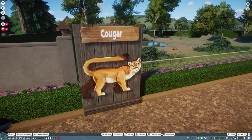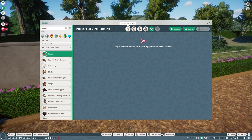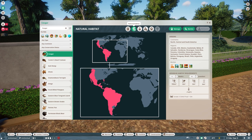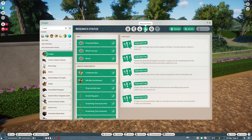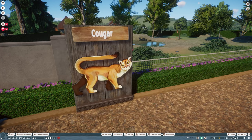The cougar — no interspecies interaction. General information: Puma concolor. We have North, Central and South America — tons of different regions for the puma. Only two in our exhibit, lots of research status, and you can see what enrichment they'll use.